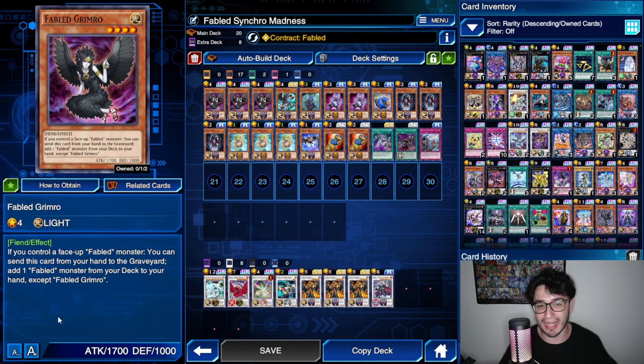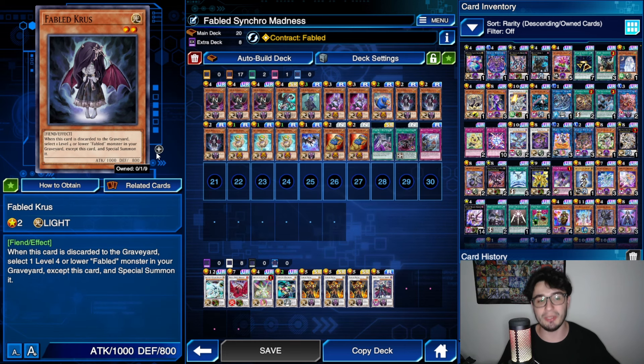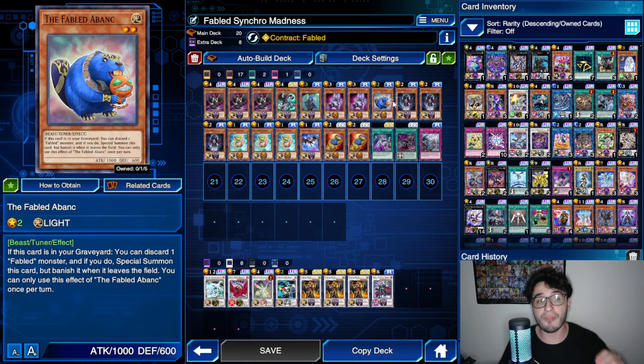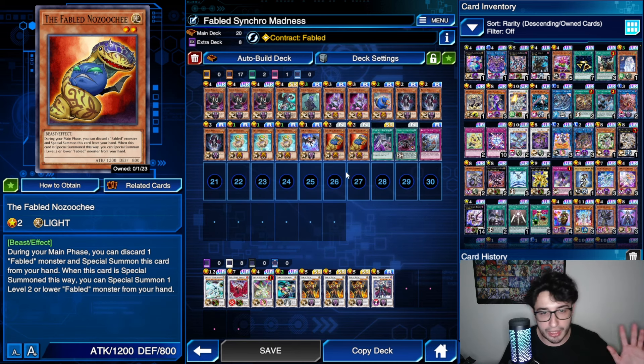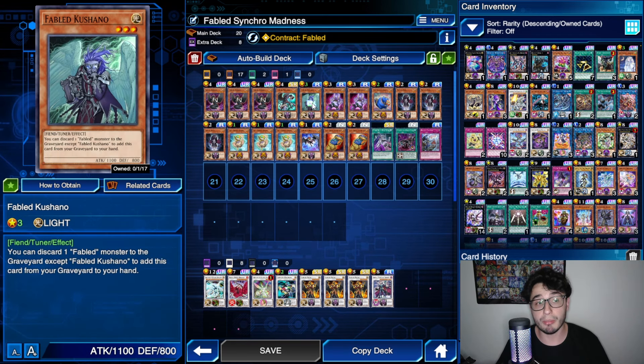If you find a way to send Kushano back to the Graveyard, that means you can use its effect again, because almost all of the Fabled effects are not once per turn. This means you can potentially use Kushano's effect as many times as you want — there are no restrictions. Same for Grimrow: you can keep discarding Grimrows, even the same one if you find a way to take it back to your hand, and keep on searching. Infinite times — that's why this deck is broken. You can also keep discarding a card to special summon Fabled monsters from your hand or Graveyard.